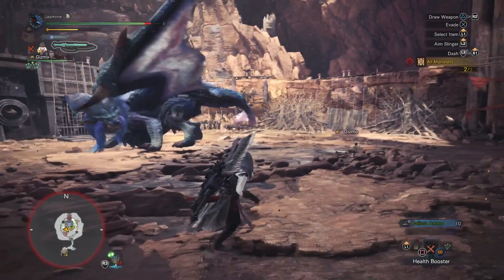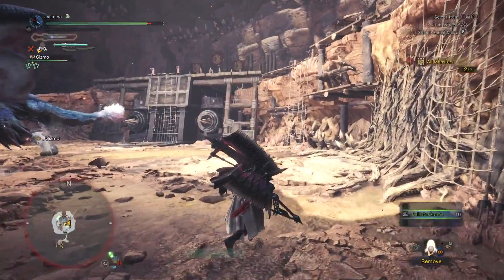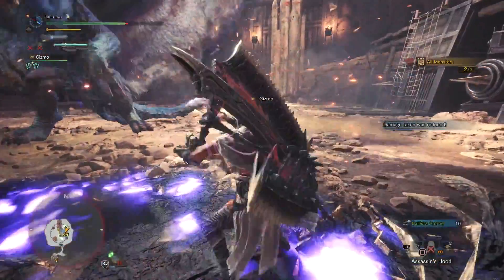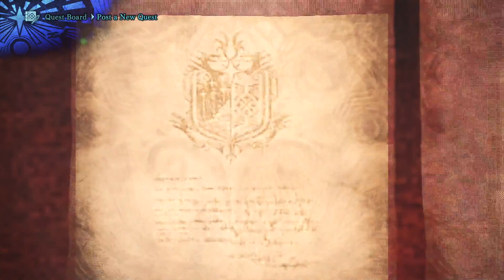Hey guys, back with another Monster Hunter World video. This time we're going to go over the Assassin's Creed crossover event. This will get you the Assassin's Creed layered armor set, the Assassin's Creed hood or mantle, and also some special guild card backgrounds and poses and stuff like that.